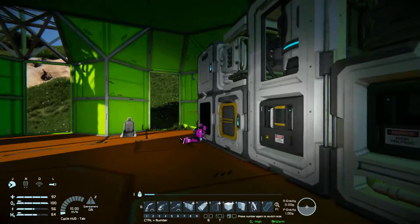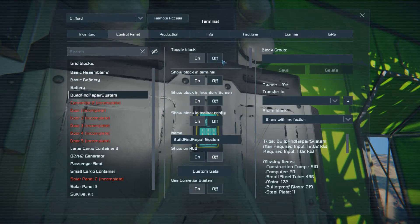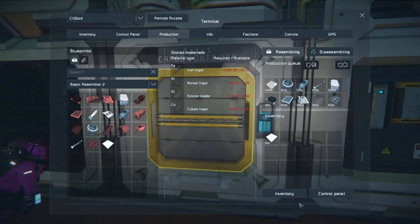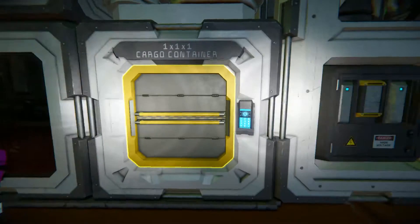Now it's time to get to building my lovely ship, which means the build and repair system will need to be shut off so it doesn't steal any of my resources. I've queued up a fair amount of resources here which should be enough to get everything done.